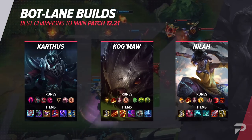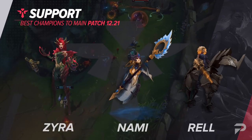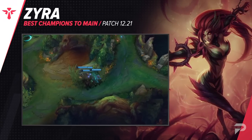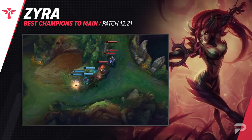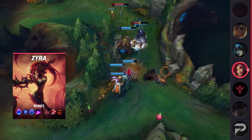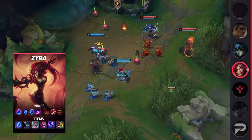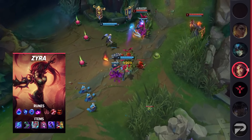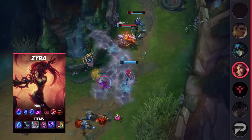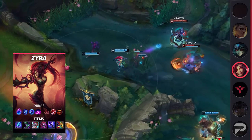Now for our supports. The first pick we have is Zyra. If you're a regular viewer, you know that we push Zyra every chance we can get — she's just that broken. She is by far the most lane-dominant support, so if you play to win the lane for your AD carry, there's no reason you shouldn't have her in your champion pool. The range on her poke is insane, and unlike other mage supports, she's not limited to sitting back and poking. Her plants give good DPS for extended fights, and her E and R provide big burst and crowd control for all-in fights.